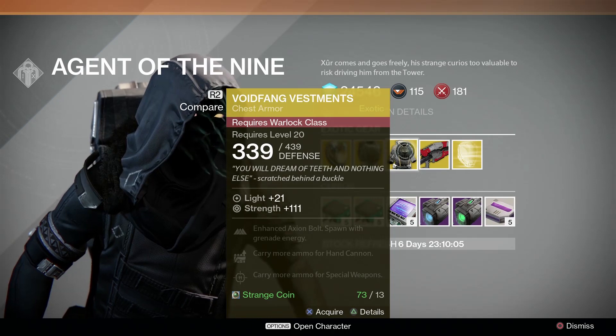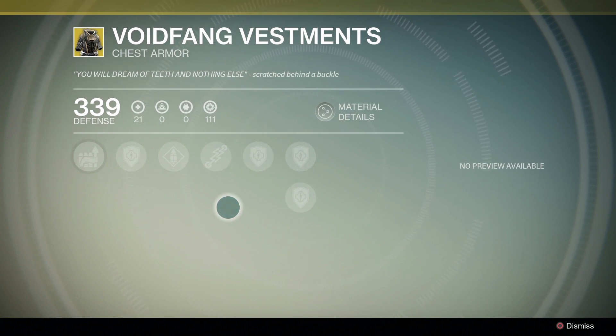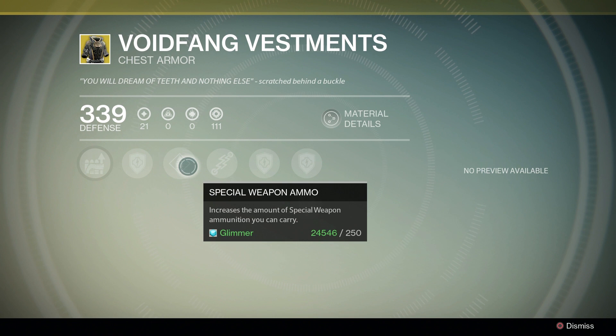Moving to the Warlock. It's not Sunbreakers, everybody — it's Voidfang Vestments. I will say that Strength probably isn't the best stat in the world, but Voidwalkers probably get some of the highest value out of Strength because of Energy Drain. Enhanced Axiom Bolt gives you another Seeker on that grenade, and Axiom Bolt is very, very good in PvP. It also replenishes your grenade cooldown every time you respawn, which can be used with Sunsinger's Gift of the Sun to give you two grenades every time you respawn. As someone who uses hand cannons a lot, I definitely plan on picking up these robes.